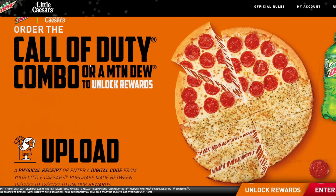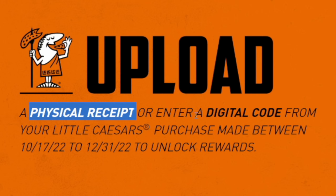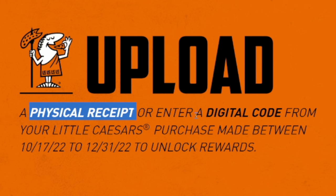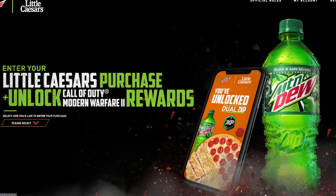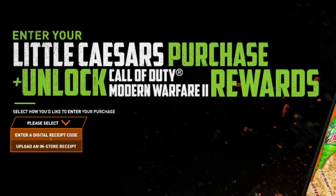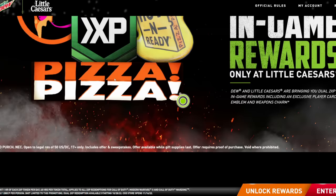Any order with a Mountain Dew is going to get you the codes you need to receive these items. Once you get the code, there are two different options: you can go to a physical location and get a receipt, or you can use an online order which gives you a digital code. I've done both and redeemed both on my account. Once you have your receipt or digital code, go to Unlock Rewards and enter your digital receipt — it'll need a picture. If you bought online, you'll have a code in your email.